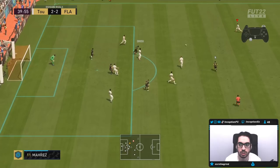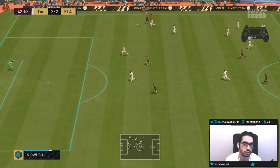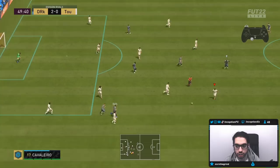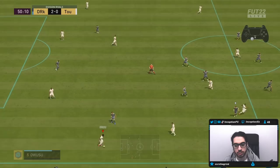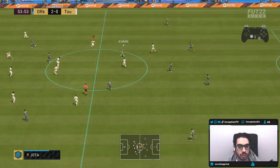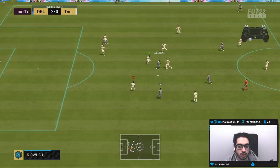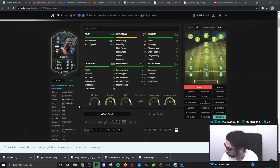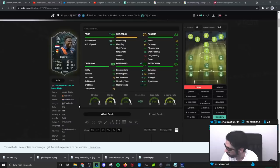George Best — looking confident with the ball at his feet. We defended well there. Owusu with a little fake shot — there you go! Let's go. Final verdict on the new Owusu card.